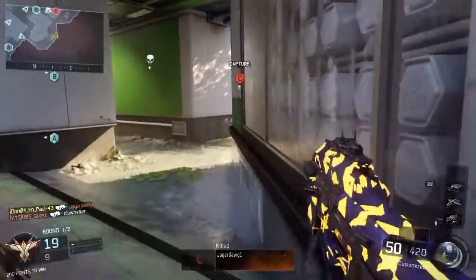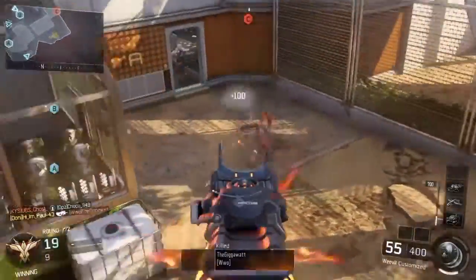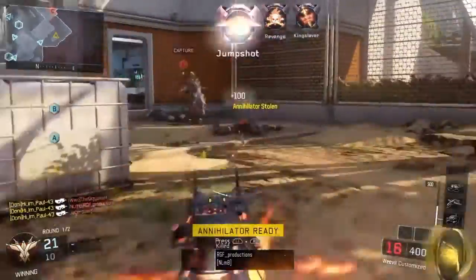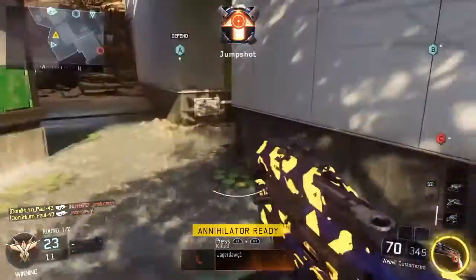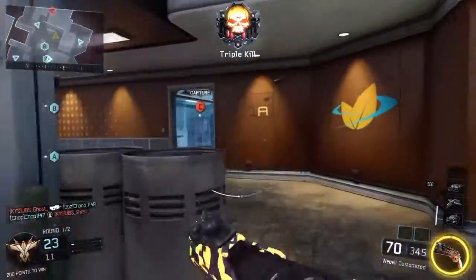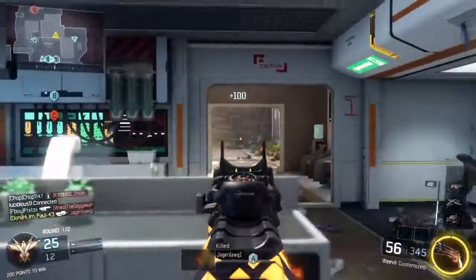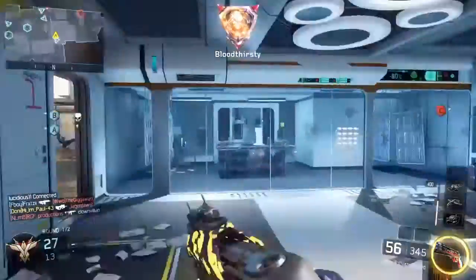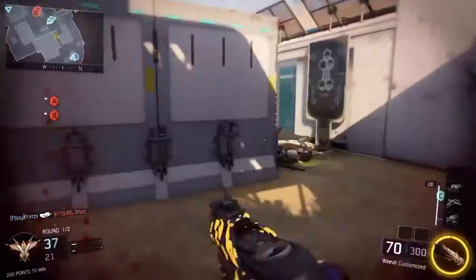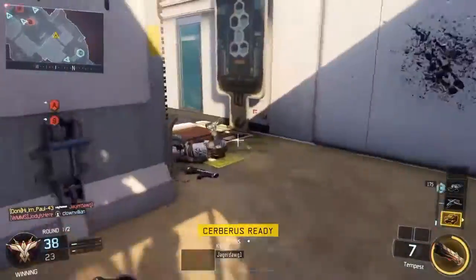Before I get into the specifics of how to make this gun a beast, you guys must take note that the camo I'm using on this Weevil is called the Intensity camo. If you have the Intensity camo you are at such a high advantage because it is so bright — it just blinds your enemies.